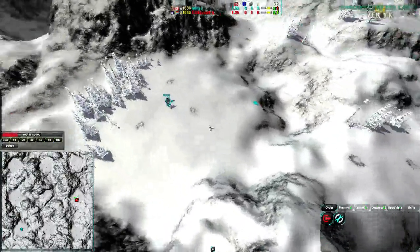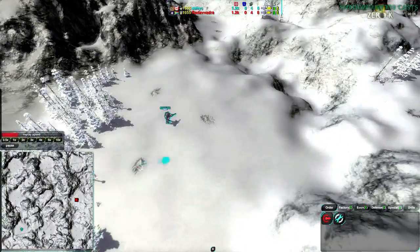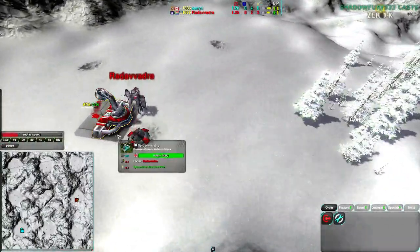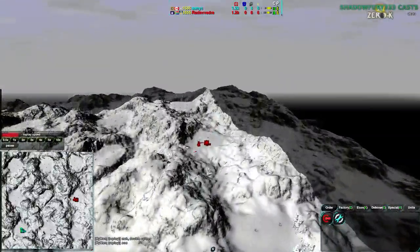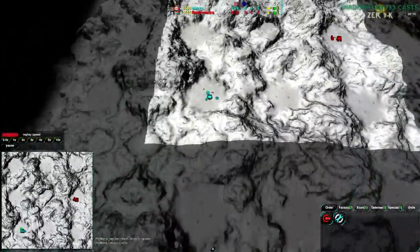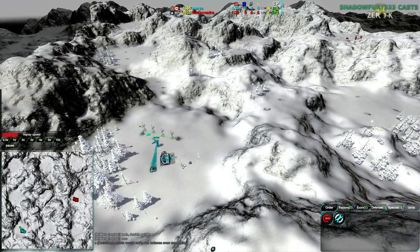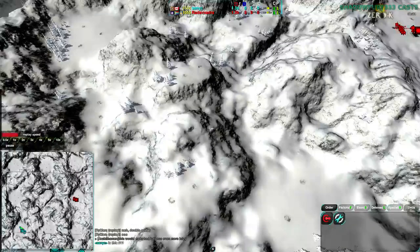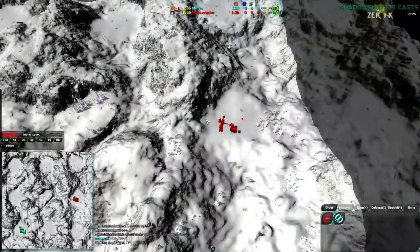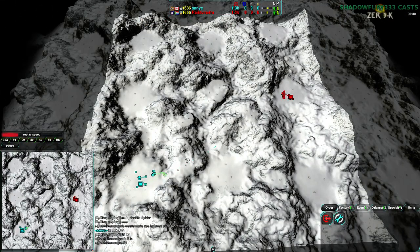We have Sanic in the south-west corner of the map and he's not yet chosen his factory. Radavadra on the east side going for Spider-Bot Factory, which on this map, given how hilly it is, is a good idea. Generally wise to go for that. And Sanic as well going for spiders, so both players are taking full advantage of the all-terrain nature of spiders. Though I have seen Cloakies work quite well on this map, spiders are not a bad choice.